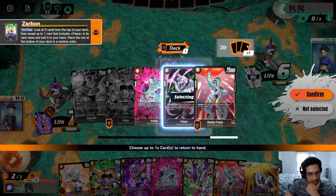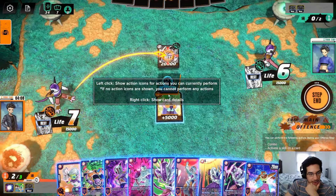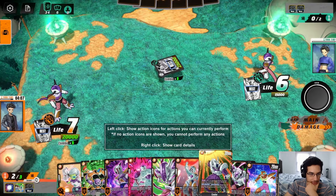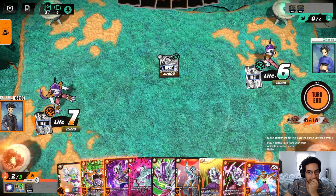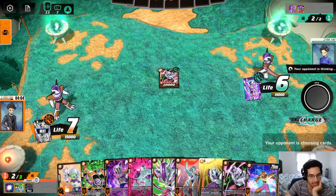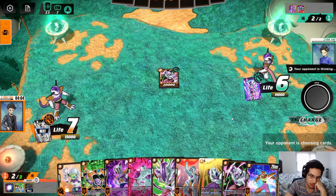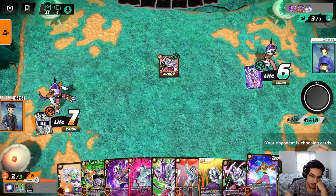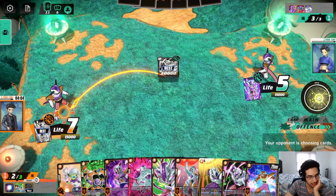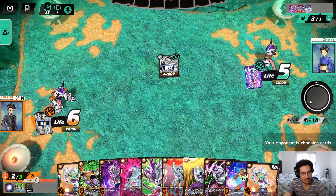We can go ahead and play this Frieza ourselves that lets me add a card from my life, and force the opponent to give me a card to save this — and they will give me the card. In this matchup you want to be the one to awaken first. I'm giving the opponent two life that are going to attack into me — that would take me down to five, and this would take me down to four and let me awaken. Me attacking into them didn't matter because the opponent ended up taking the life themselves anyway.